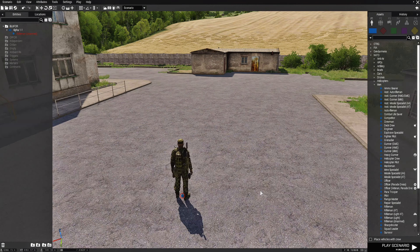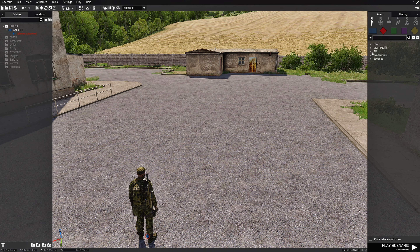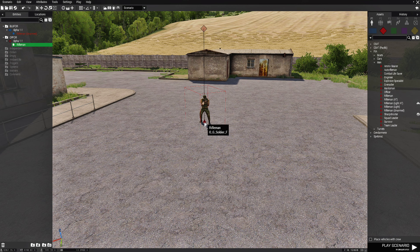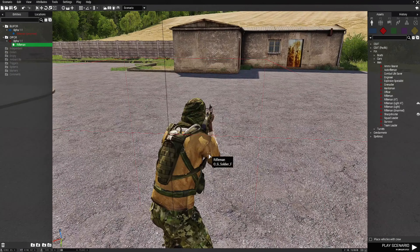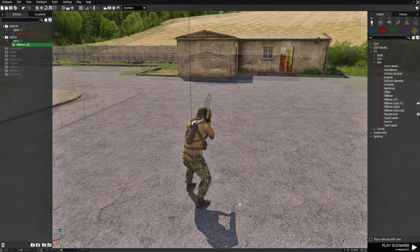Next we're going to go to OPFOR and collapse this. We're going to choose FIA, then Men, and we're going to choose a rifleman and place him over here, facing that direction. Then we're going to edit him and give him a variable name of 'rif', short for rifleman.